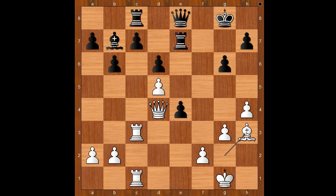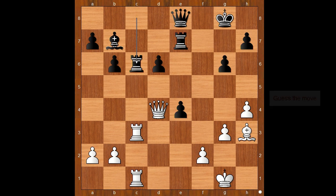Mamedyarov played a desperate move - c5. This would be a good move if it weren't for en passant. Pawn takes pawn en passant, rook takes on c6 removing the target. But there is another problem in the black camp. White played the move and black resigned - the move is queen to d5 check.